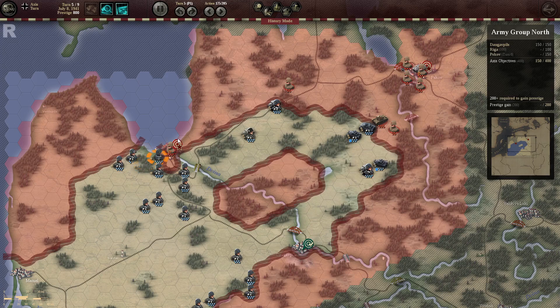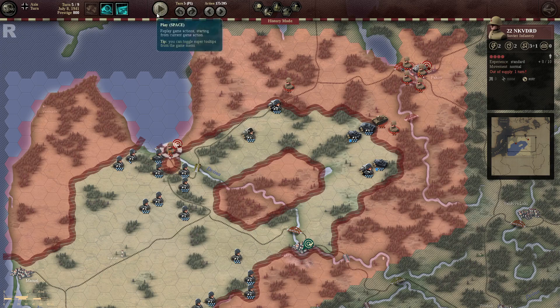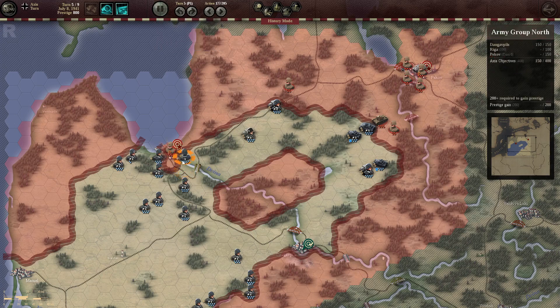Now we're rushing on — this turn we need to capture Pskov. This unit is out of supply for one turn but that doesn't mean anything because it's still at full capacity to fight. This was once again not a very wise move — I crossed the river and attacked from the other side, which meant it only lost two steps to suppression and we lost one step permanently as KIA. So don't attack across rivers.